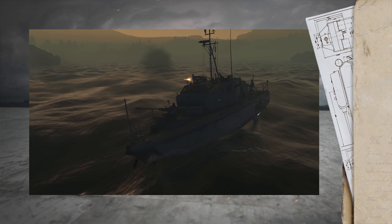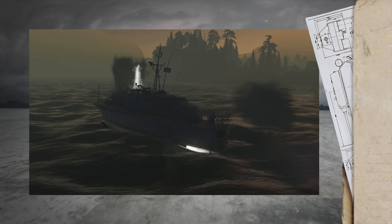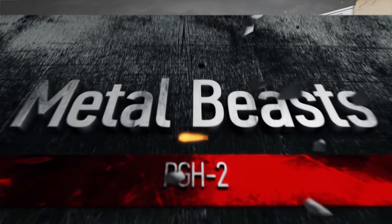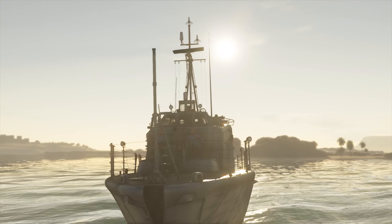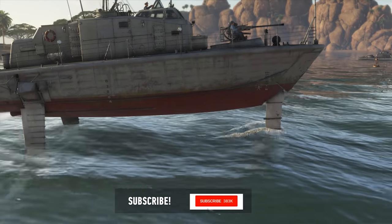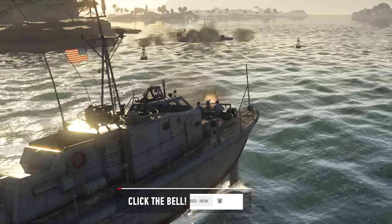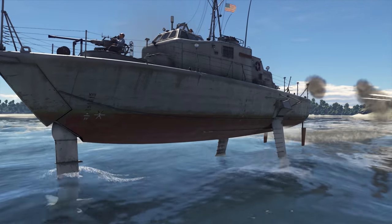But first, let's start with the PGH-2, the almost literal Flying Dutch... American. In War Thunder, some ships not only sail, they also fly. Why don't we take a look at one such technological wonder? Lo and behold, the ultramodern PGH-2 motor gunboat.